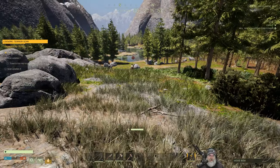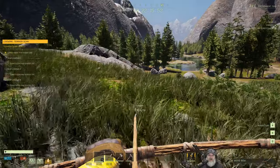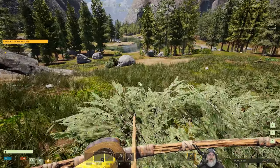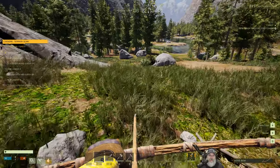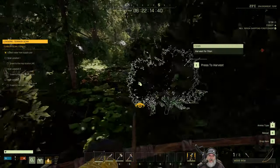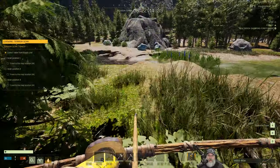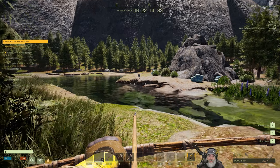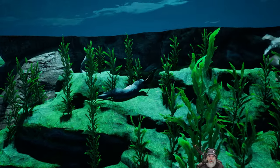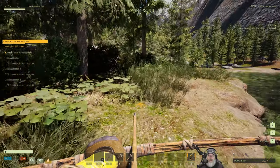I hear another wolf. I think the entrance is pretty straight up and down, fairly obvious if I remember right. We heard a wolf over this way. That might be it right there. No, I think that's one of those goat thingies. There's a wolf. Right in the noggin. He's only level four. Is he the only one around here?